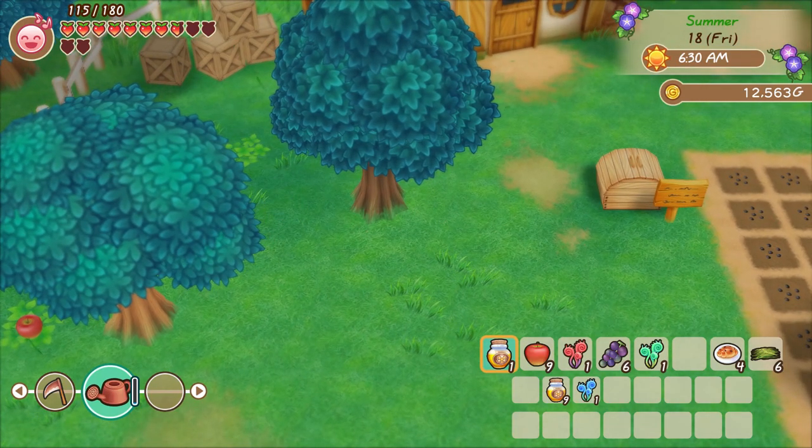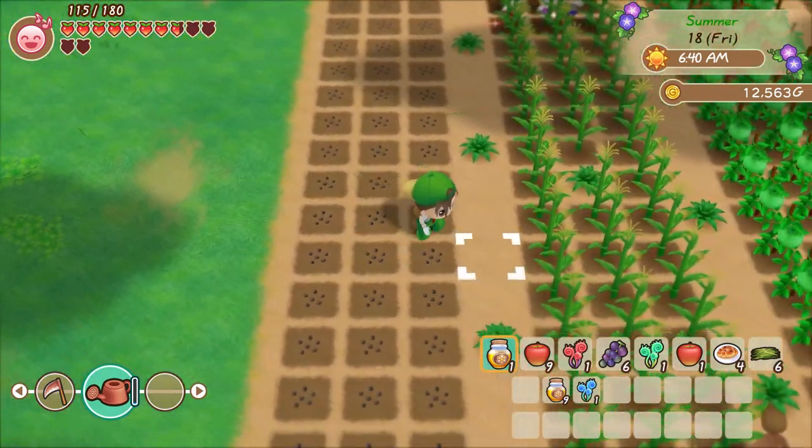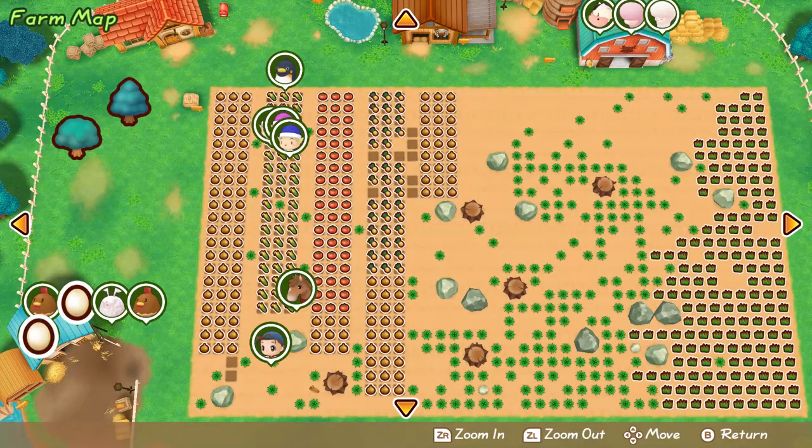So the plan for today is I'm going to start getting my hammer and then start clearing out some of these bigger rocks in the fields. If we clear out some of these rocks today, I think we can actually expand the field even further.